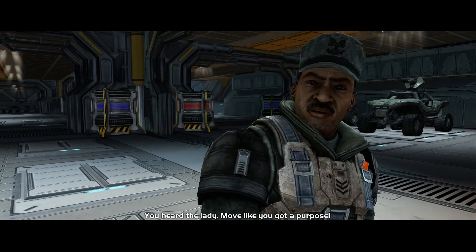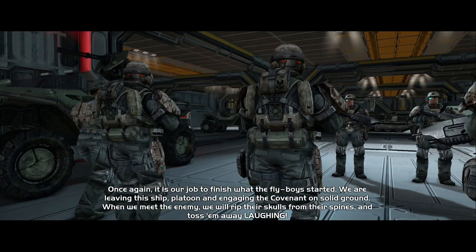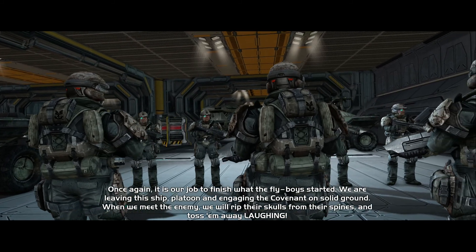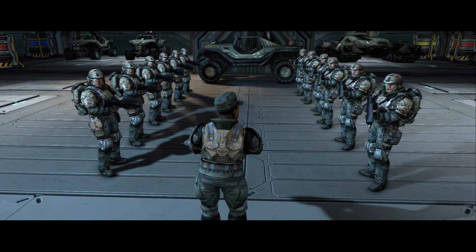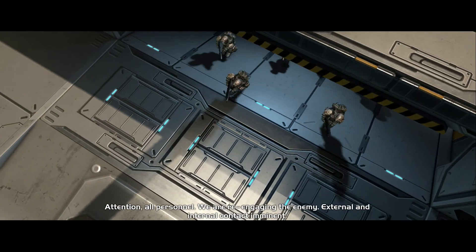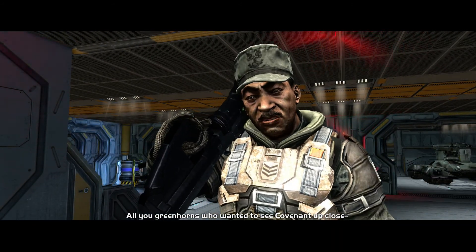'Move like you got a purpose!' This is a character you'll learn to love — his name is Sergeant Johnson. 'Once again it is our job to finish what the fly-boys started. We are leaving this ship and engaging the Covenant on solid ground. When we meet the enemy, we will rip their skulls from their spines and toss them away laughing! Am I right, marines?' 'Sir yes sir!' 'Damn right I am, now move it out, double time!' Sergeant Johnson is such a badass — you'll see why.